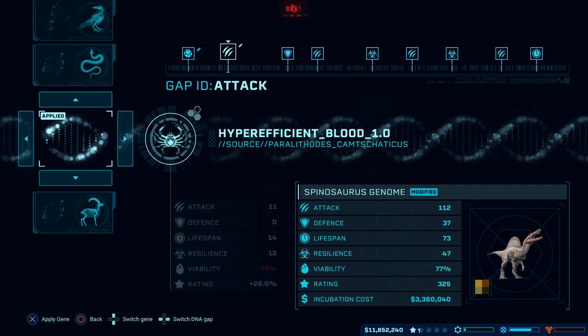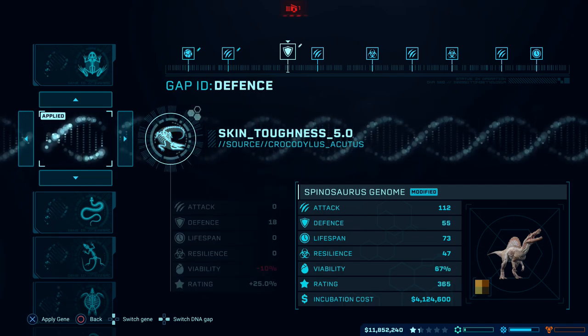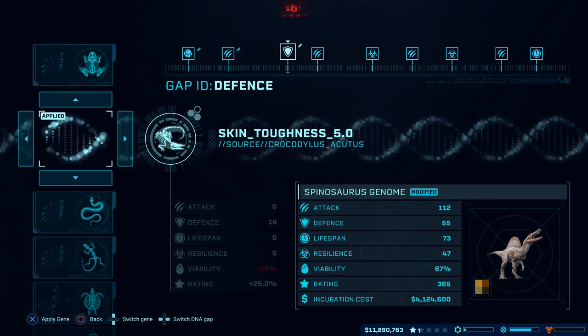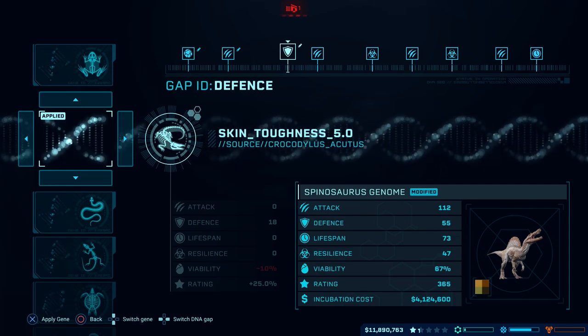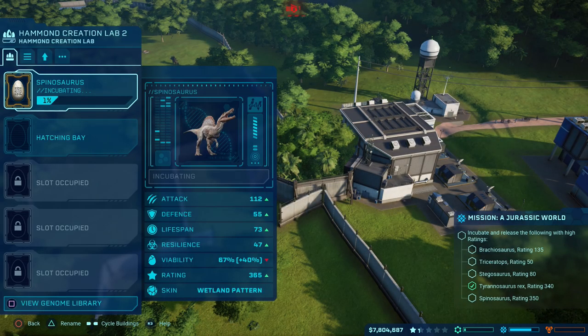Let's go for Hyper-efficient Blood. 365 with Skin Toughness — that'll do nicely. I'm not going to worry too much about anything else. The reason for that is we're probably going to be selling this one once the mission's complete anyway, since it's just going to be causing too much havoc around our enclosure. So we'll go ahead and start incubating this dinosaur, and then we'll look at the next one.